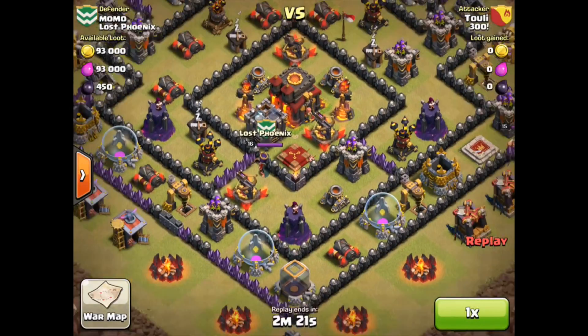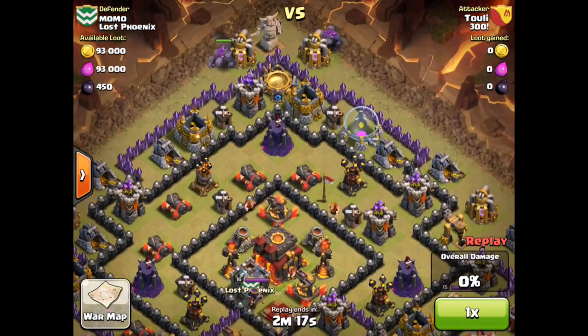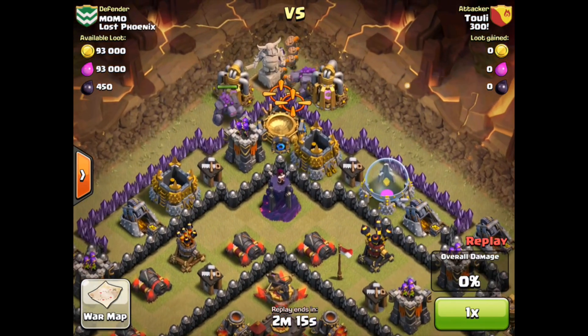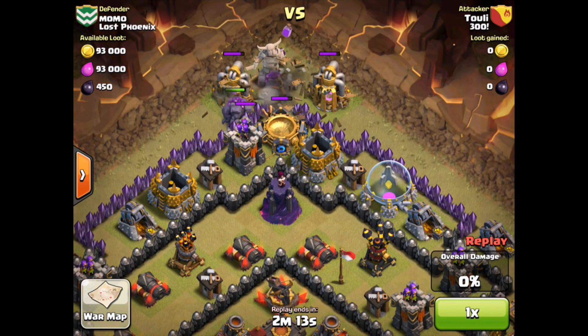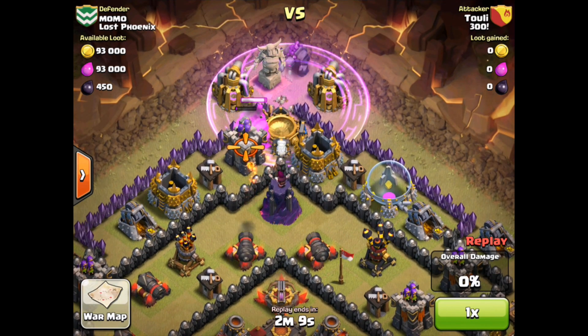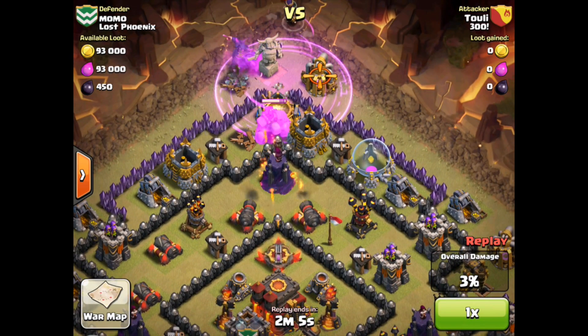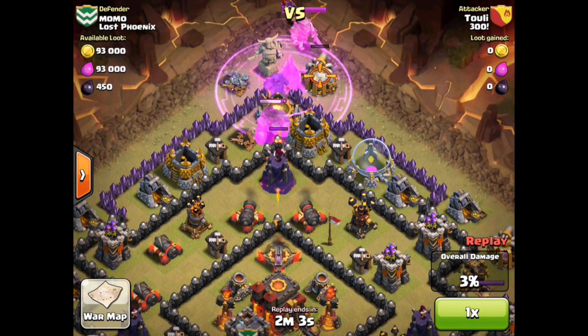We are looking at a couple of 300's attacks here. The first from Thule. As this attack begins, despite the fact that there are a lot of lower level walls out there, you would not think this is going to end up as a three-star victory. You've got all of the golems bunched up on each other, and that first rage spell is already down way towards the edge of this village.